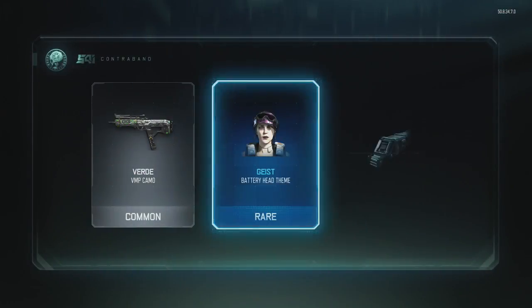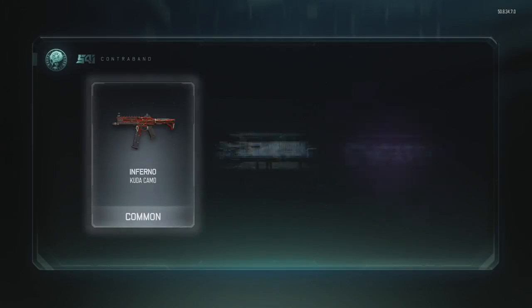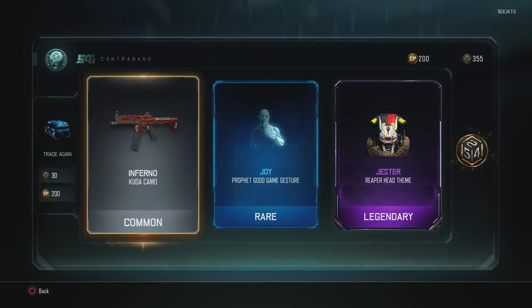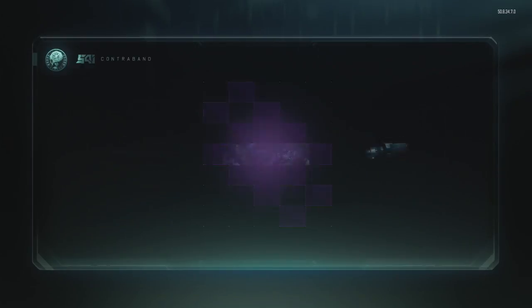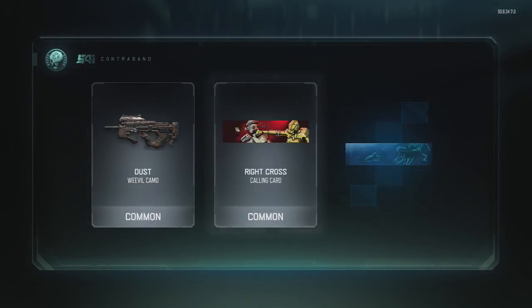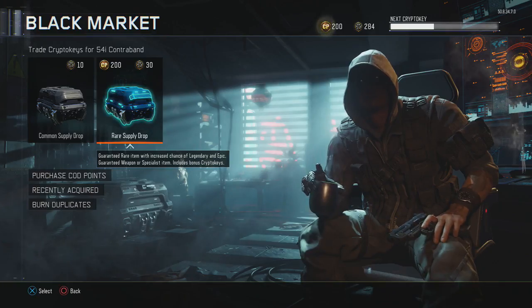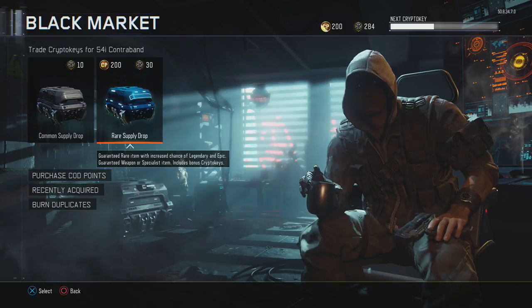Rare, rare, rare, rare — no gesture — rare. I don't know what the new weapons are but we got another rare supply drop. Last one of the video — here we go. Last one. We have to get something special — that better not be a gesture. I'm not gonna waste any more crypto keys; I want to save up.